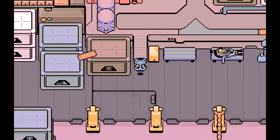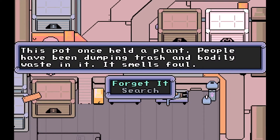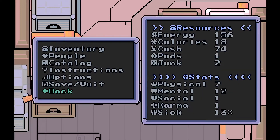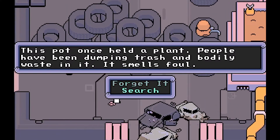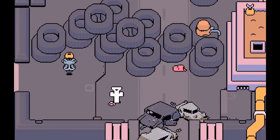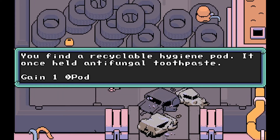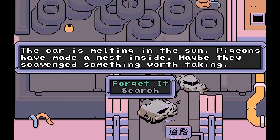In the menu screen, you can also look at various other things you uncover during play. The inventory lets you view items that you've picked up, including consumables like medicine that reduce your sickness, as well as permanent items that give you bonuses to your basic stats or grant special abilities. There is no equipment system per se, so merely possessing these items gives you their bonuses. You can review a list of people and how fond they are of you, which can be raised through interacting with them, as well as take a look at a catalog of collectibles you've found during your exploration.